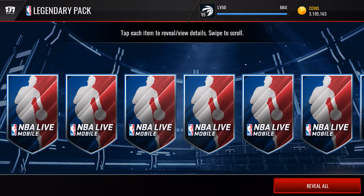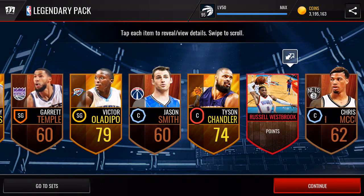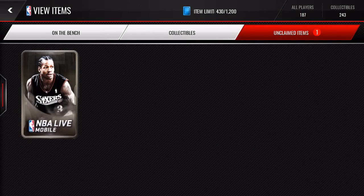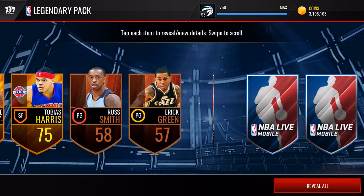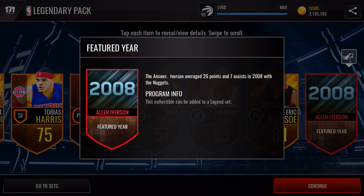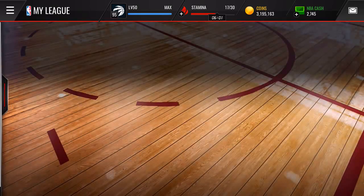Let's get into these legend packs, see if we can pull something for that Stockton that just dropped. We got a Towns right off the bat. We get Russell Westbrook — that's that new small ball Russell Westbrook, that might be worth something. The card art is very nice. Willie Cauley-Stein, Tobias Harris, Iverson '08 — that's the big man Iverson — nothing special out of curiosity, let's take a look at what those are going for.